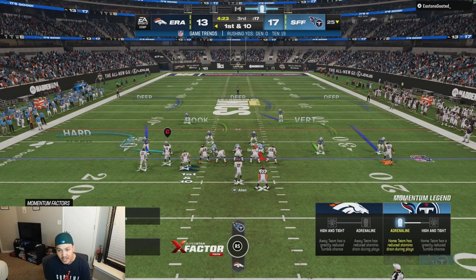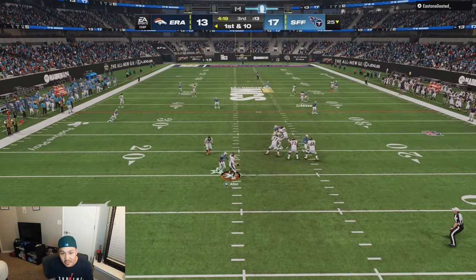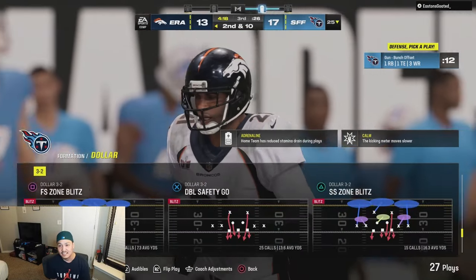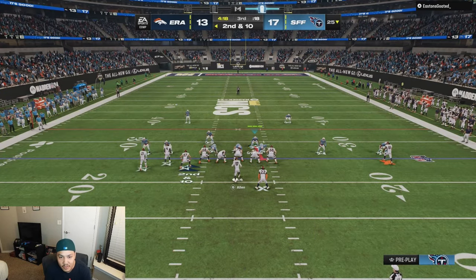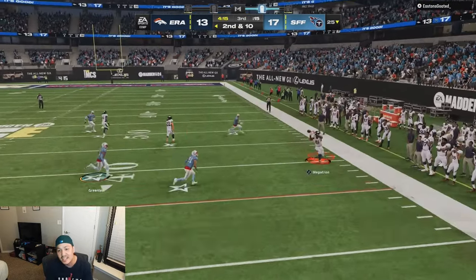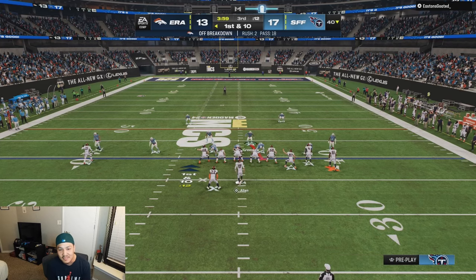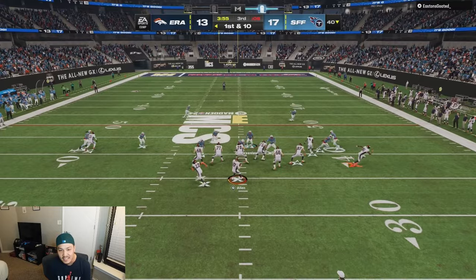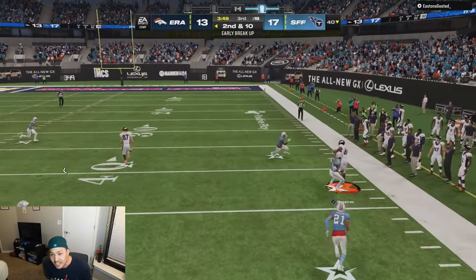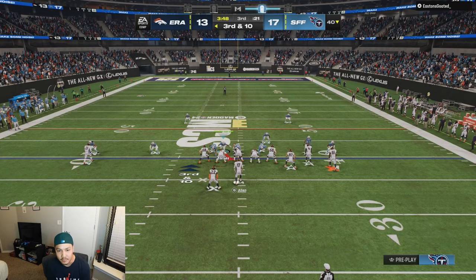If you made it this far, we're going to crack the touchdown pack and the Bardi packs. Touchdown pack results: Yannick Ngakoue, Raheem Morris, Kevin Gibbons, Zach Moss, and 88 Ken Riley. Pretty terrible. That season only ran us two hours — nine games in two hours, which is pretty insane.